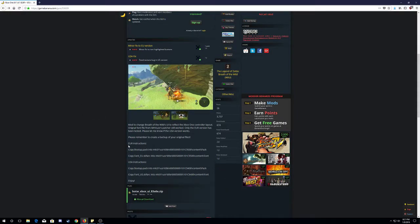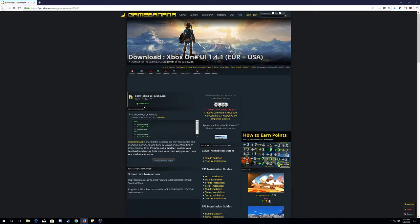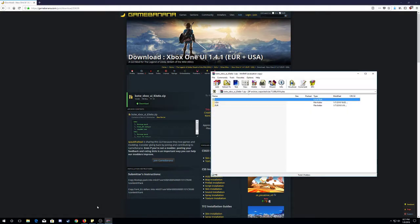Scroll down here, you see instructions right here — USA instructions. What you want to do is download this stuff first. Manual download, click on that. You want to click on download again. Click on open. I got WinRAR installed so I'm opening it. WinRAR right here — you got both USA and Euro.